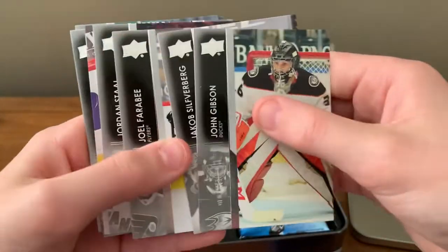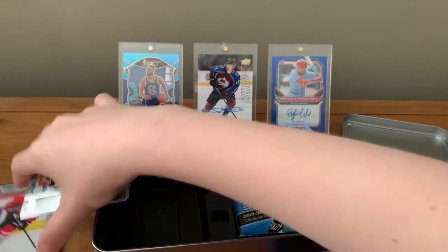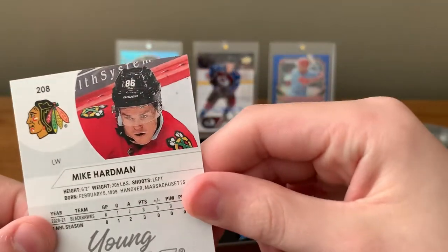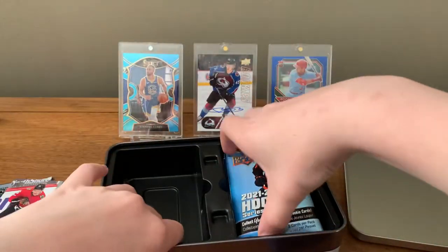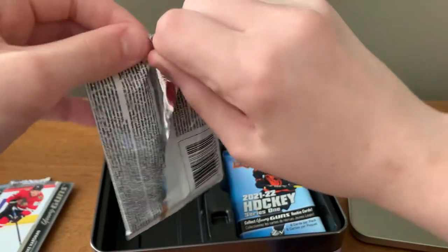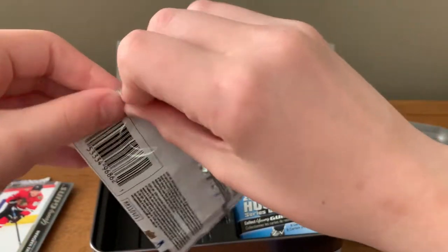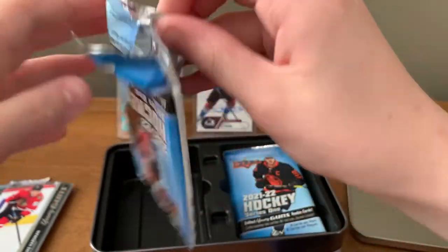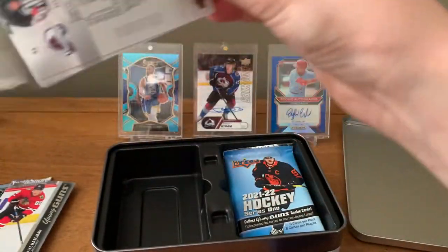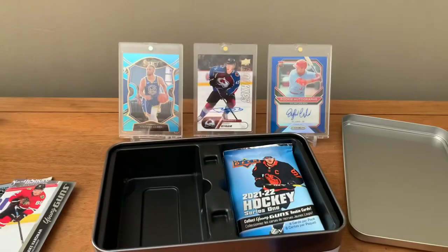Gibson Young Guns — it's going to be Mike Hardman, a Hawks rookie. I think he's born in '99. He played decent, but the Hawk you're looking for is Wyatt Kalynuk. In a team break, the Hawks aren't the best team, but Kalynuk's stuff is decent — he's got upside, though he's definitely not the best defenseman in this set.